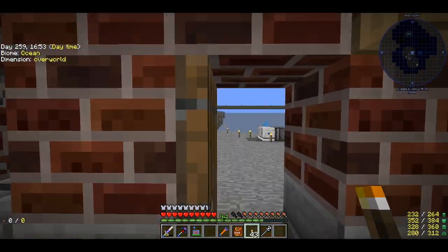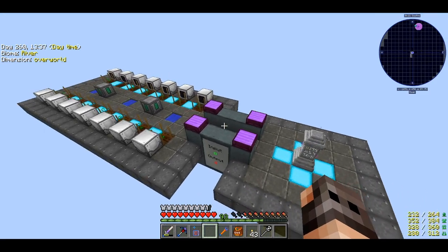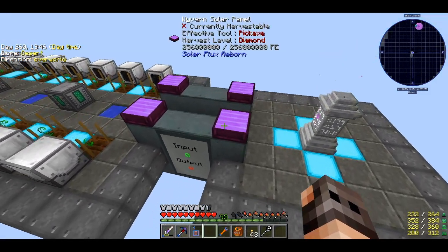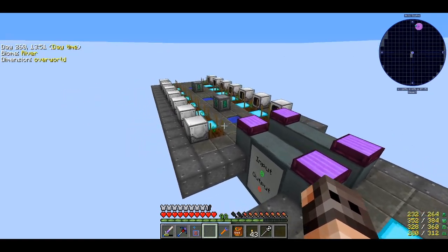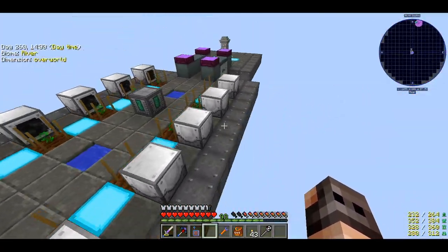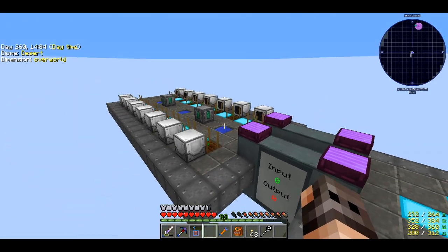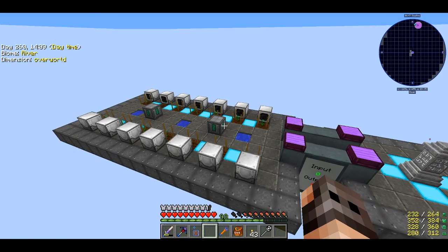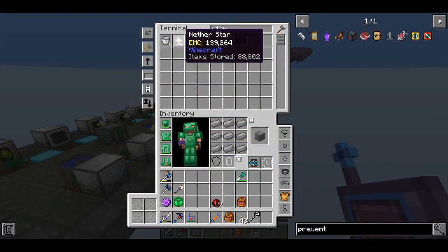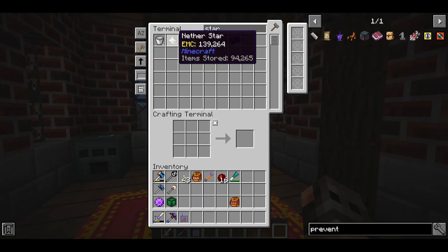I've already prepared a farm area. Everything there has an EMC value except the energy crystals and solar panels, but lower-tier solar panels have EMC and we have plenty of draconium. We're going to have 10 nether star seeds, 2 inferium seeds, 1 draconium seed, and 1 kept for a neutronium seed. That should give us plenty of nether stars — it used to give me around 10 nether stars per second. After running for about 7 minutes we now have 94,000 nether stars.